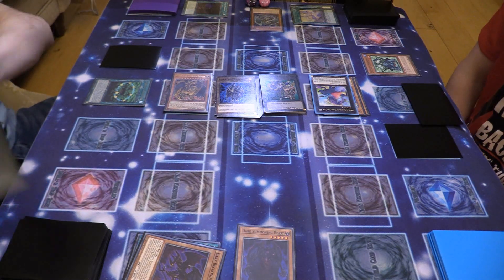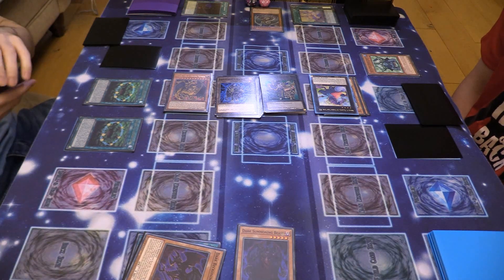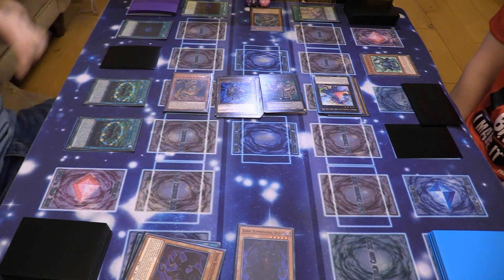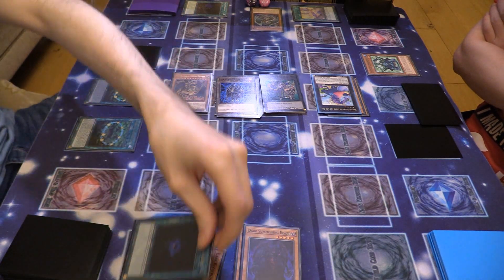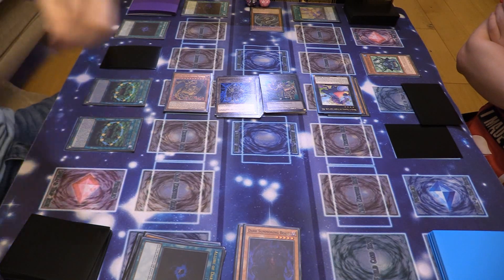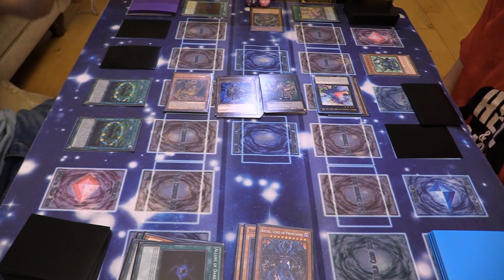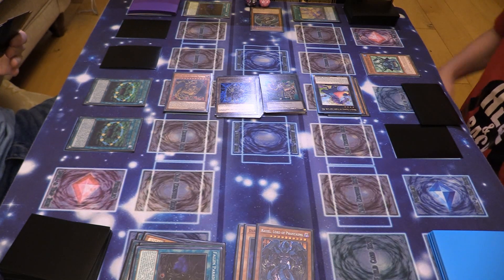I will draw, activate Opening the Spirit Gates — add a monster that has a Sacred Beast in its card text. I'll add Chaos Summoning Beast to my hand. I'm going to activate Fallen Paradise to draw two. Activate Allure of Darkness, draw two, banish a Dark Summoning Beast. I'll activate Allure of Darkness again — draw two, banish a Raviel. I will set a card. For hand size limit, I'll activate Fallen Paradise over my old one so I'll have to discard at end of turn.